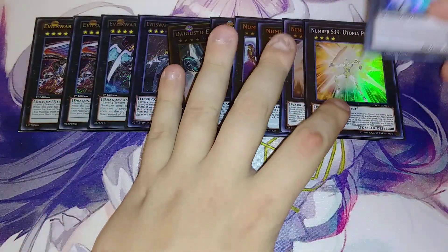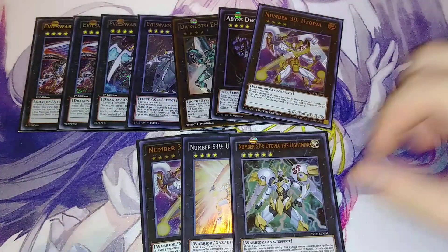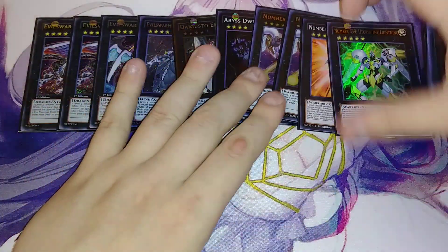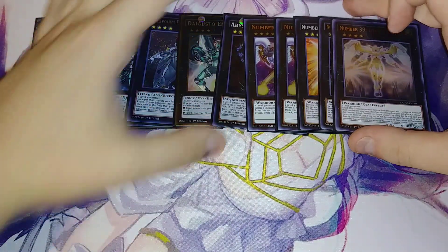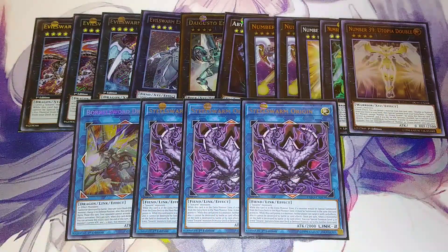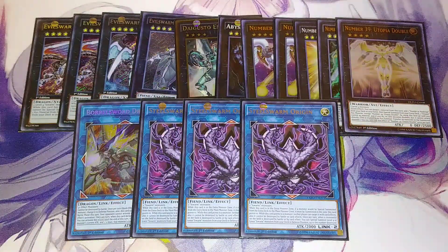You make Utopia, then go Utopia Lightning or Utopia Prime, and overlay Utopia of the Lightning so they overlay to be able to attack twice with 5,000. You can decide: do you want to attack twice with 5 or once with 10, to decide if you want to OTK. Then one copy of Boral Sword, and three copies of Steel Sworn Origins. You're never really going to summon three — I usually find myself summoning one or two. If you want to change one copy out, definitely do, but I really wanted to play three copies of it.